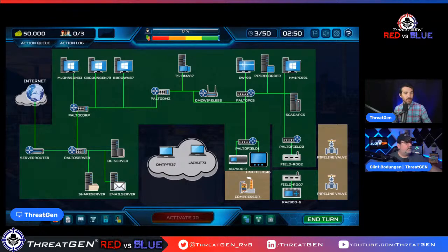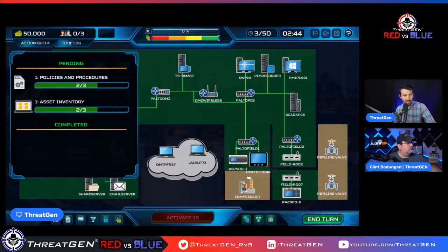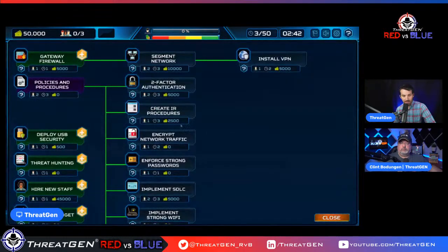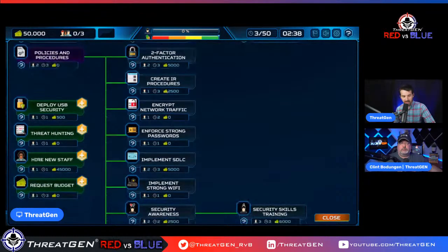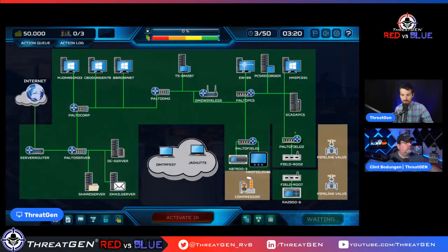We're still working away. Unlocking the skill tree is critically important — we are putting in the time to unlock the actual functionalities that we need. Let's go ahead and end the turn.